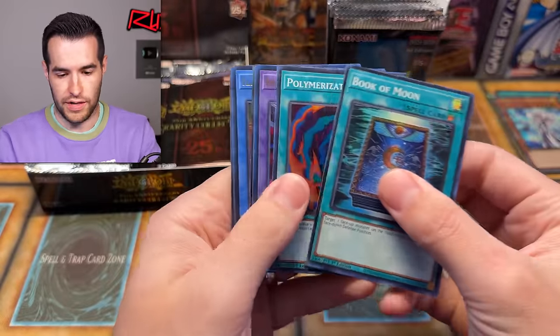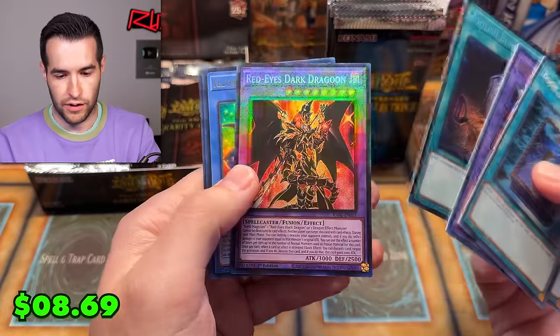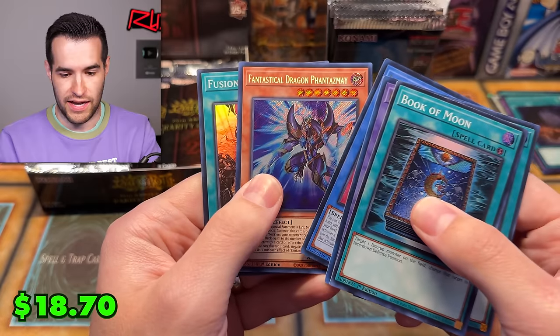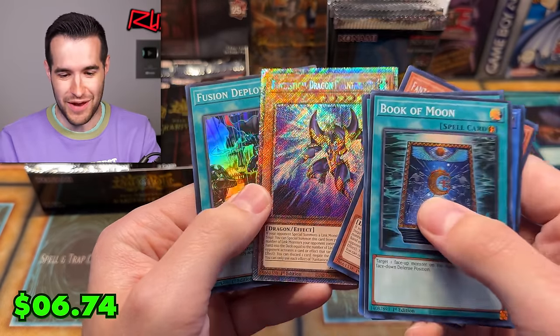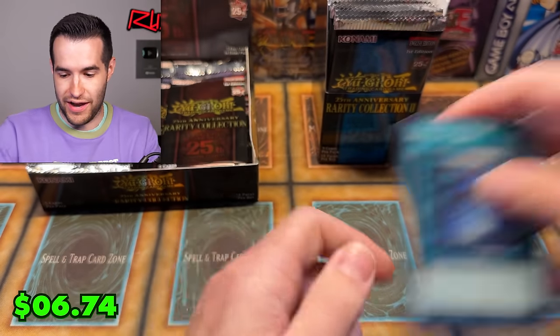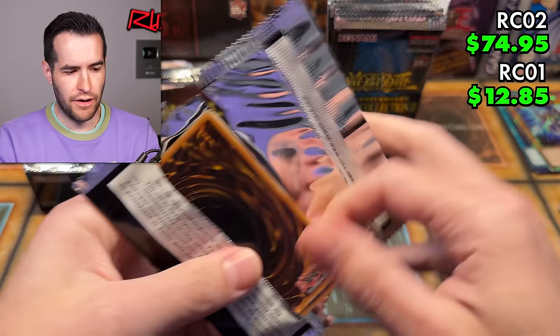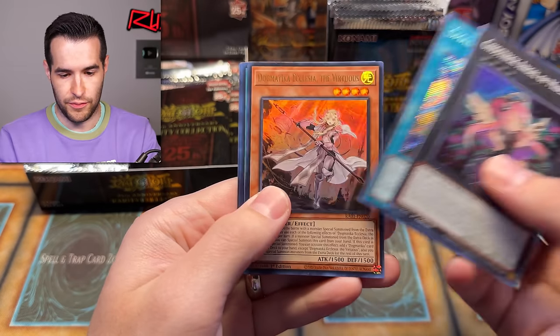Rarity Collection 2 again. We have Foolish Burial, Prismatic Collector Rare. We have Red Eyes Dark Dragoon, Prismatic Ultimate — that's awesome. Illusion of Chaos, Fantastical Dragon Phantasmé, and then another Fantastical Dragon Phantasmé Platinum Secret Rare — that is amazing. These are looking fire so far. With all the double pull rates and stuff, Rarity Collection 2 is actually doing pretty well.